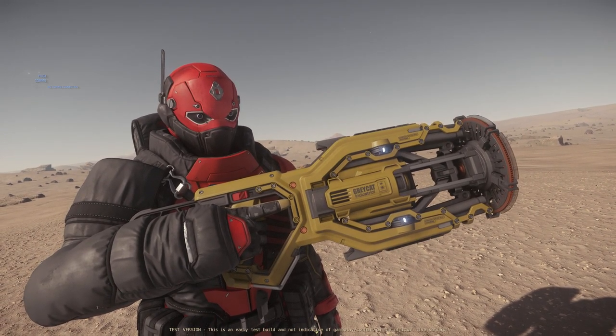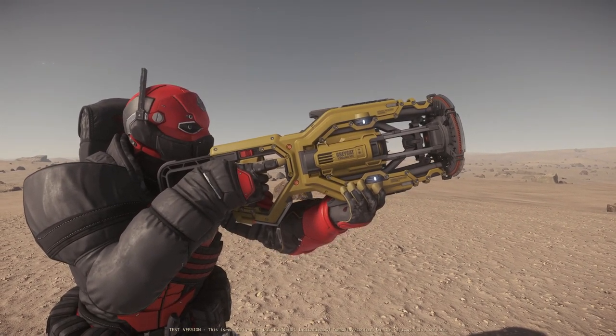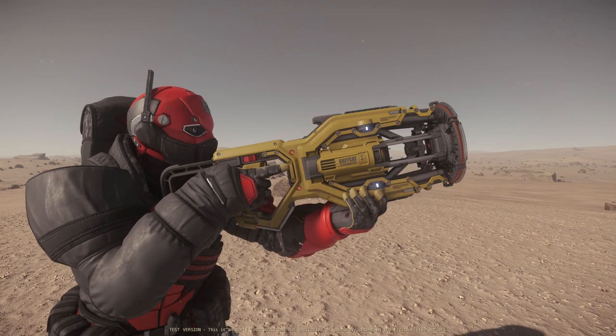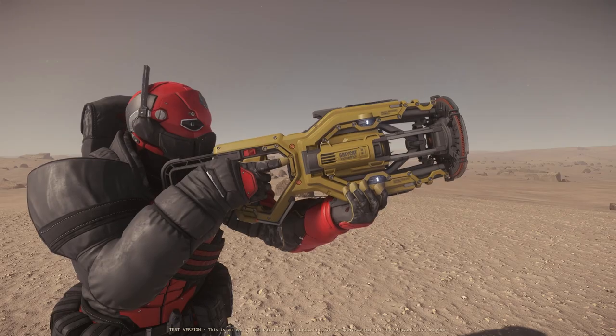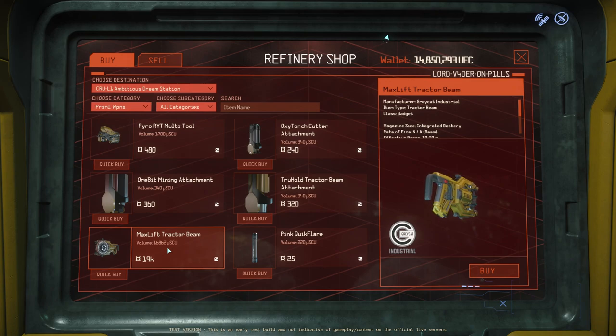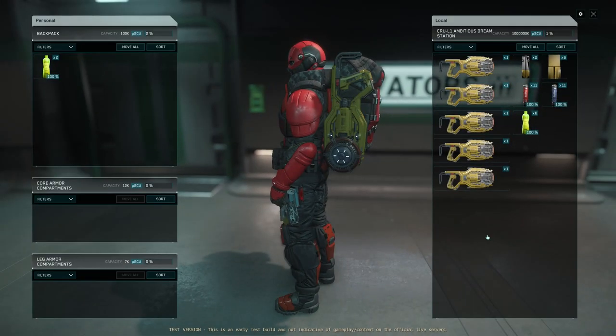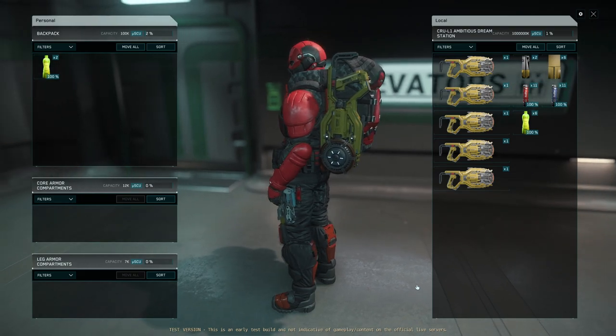It seems that for now you can't attach mining, cutting, or salvage attachments, so it is possible that this will be mainly a tractor beam tool in the future for moving larger containers and things in Star Citizen. You can buy this tool in any space station that has a refinery. I bought mine at Cru-L1 station, and this tool will occupy one slot on your back or backpack, just like your rifles, so keep that in mind.